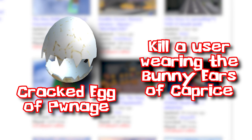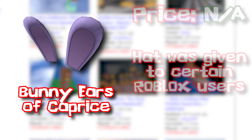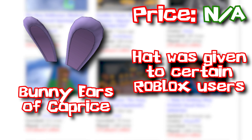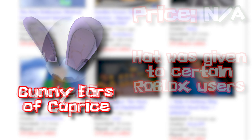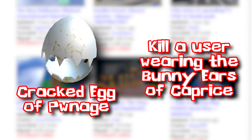The legendary egg of gygax would spawn randomly and could only be collected when it landed on the 20 face of its d20 die shape. The cracked egg of pwnage was the hardest one, because you had to kill a user wearing the bunny ears of caprice in order to collect it. The bunny ears of caprice were a troll item released by Telamon alongside the eggdrop2008. The avatar item looked like bunny ears, but when players would spawn in-game wearing them, they would explode after five seconds, killing them and anyone around them. Only administrators would be safe from the exploding bunny ears — so basically, you had to kill a Roblox admin or kill a newly spawned user wearing this hat within five seconds.